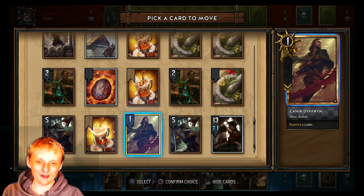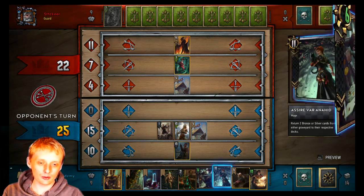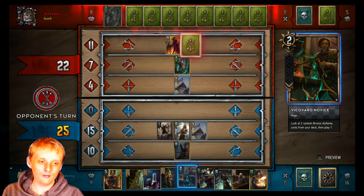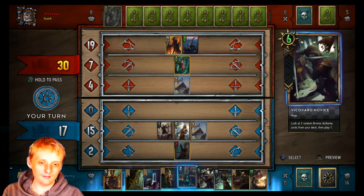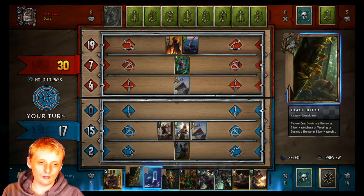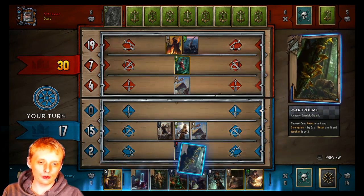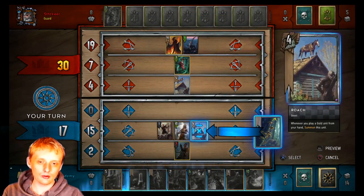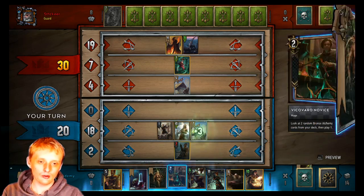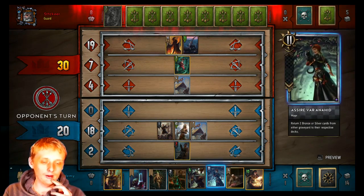I'll play Stefan Scullin and put Carver on top of my deck, then bring roach out. Opponent plays something — looks like a hand buff type thing. We're going to marjoram this roach and then mandrake it. At this point, I don't care if he takes round one.